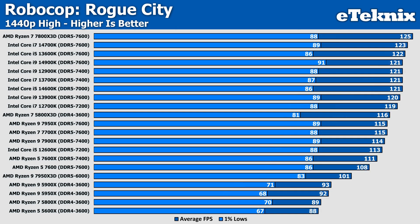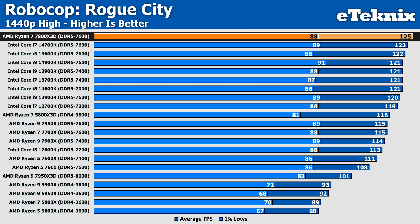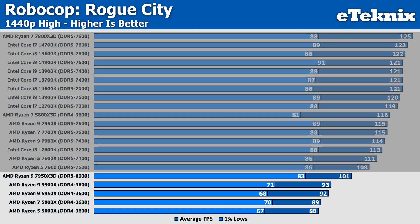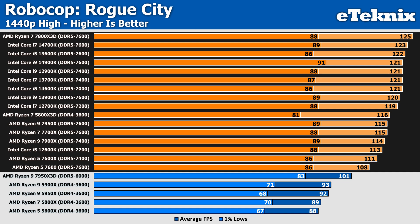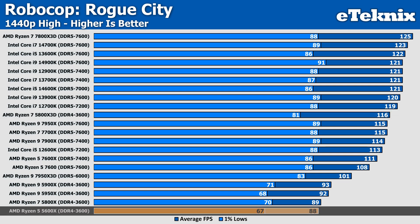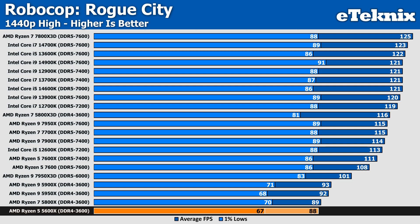Moving up to 1440p High, we see much bigger changes in performance — the 7800X 3D, which still tops the chart, loses around 20% performance in the averages. Considering Robocop isn't the fastest-paced game around, that's a decision you can make as to whether you want better visuals or higher performance. Everything from that point down to around the Ryzen 5 7600 is very close in performance, though the 5800X 3D does suffer quite a bit in the 1% lows compared to what Intel offers. The 5600X is still faring pretty well at 88 FPS, though it's unlikely you'd be pairing a 5600X with an RTX 4090.